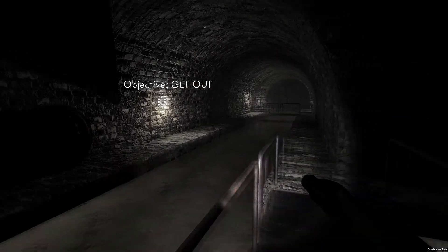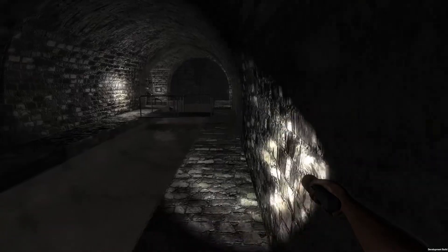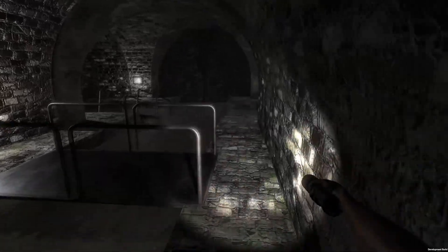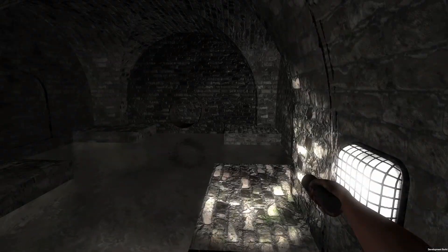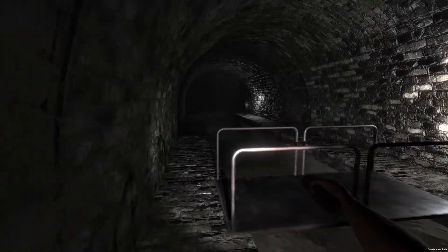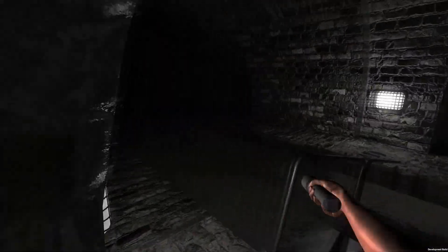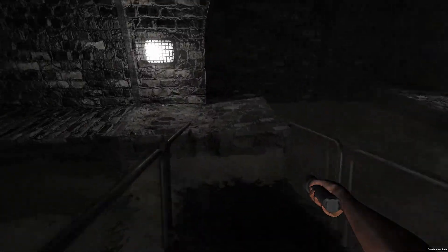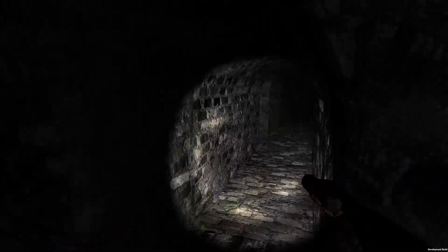We're in — I don't even have to turn it on. 'Get out' — that is a good objective. As you can see in the lower right, this is a development build, it is a demo, so let's see what they have in store for us. Not this way, gotcha. Can I turn off the light? I can turn off the light since it's so bright. Maybe we should turn it off for now. I can run — I mean I can jump. The difference between jump and run... and we can run. That's good, I guess.